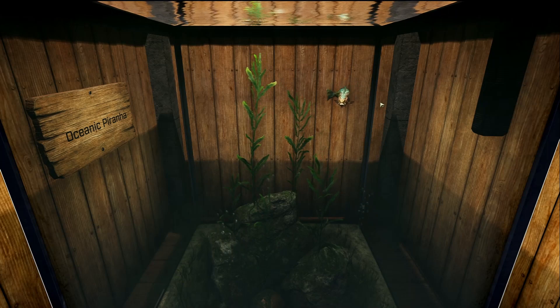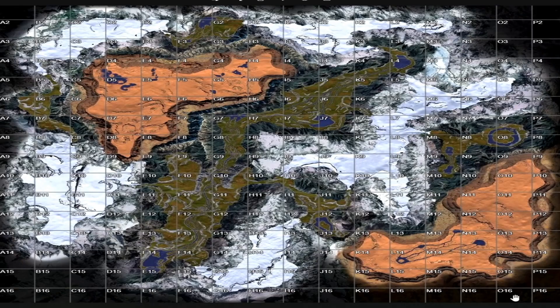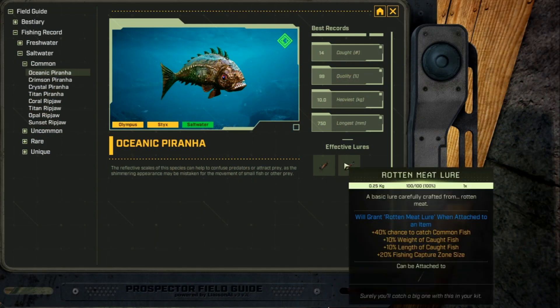This is the Oceanic Piranha, and it is a saltwater common fish. On Olympus it's fairly easy to catch in the desert — over in the west pond, or any cave that has water in the desert. I believe it's also in the Canyons biome. On Sticks, this whole Dusty Barons biome — I caught them in the creeks a bit more effectively, but you can catch them in the pools of water and in any cave with water too. This fish's favorite lure is the fiber and rotten meat lure.